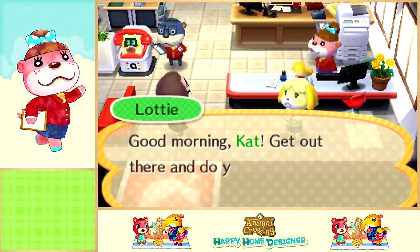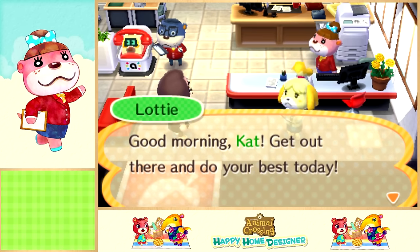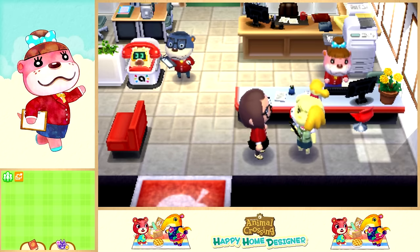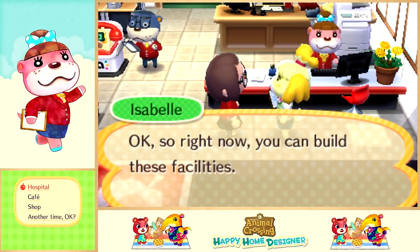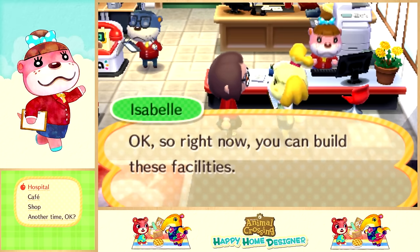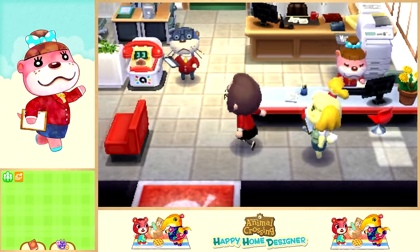Hey guys, it's AccatF and welcome back to Let's Play Animal Crossing: Happy Home Designer. In the last part we designed a fast food restaurant for Frida. Today we're working on more houses. In the last part I asked you guys what you wanted me to build on a live stream, which I'm thinking about doing this Saturday and Sunday. We can build a hospital, cafe, or shop - post a comment below and whichever gets the most upvotes is what I'll do next weekend.